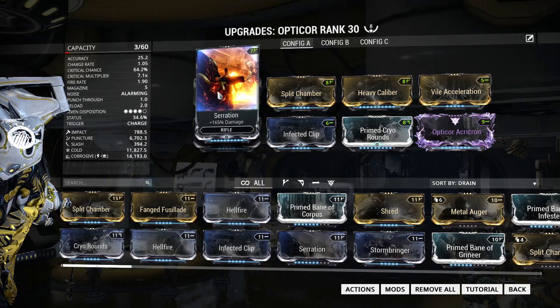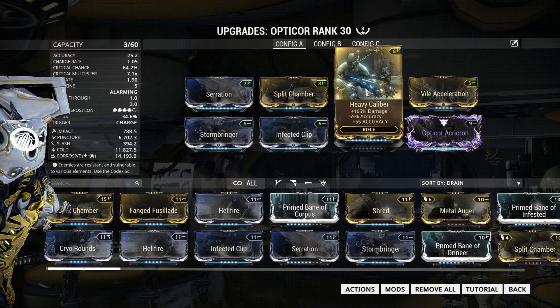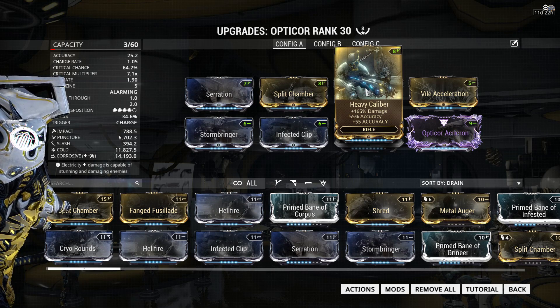It's running Serration for damage, Split Chamber for multishot, then Heavy Caliber for even more damage. The lowered accuracy doesn't actually matter that much, especially now with Update 21, because Update 21 did buff the Opticor — and one of the buffs was that they made the beam much thicker.